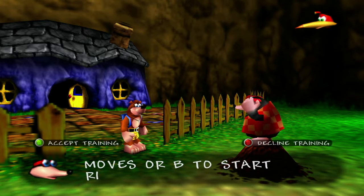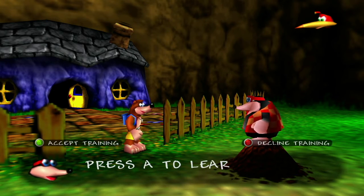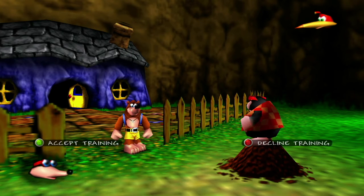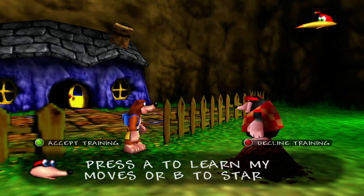This guy right here is Bottles. Every time you enter a level, he has a few new moves for you. Here in Spiral Mountain he has a lot of moves to teach you — it's basically the tutorial. You press the A button to take the training. If it's your first time playing Banjo-Kazooie, I highly recommend you do the tutorial. You'll get some honeycombs for your trouble, and I can show you where those are one way or the other.